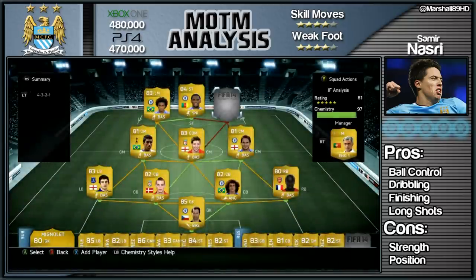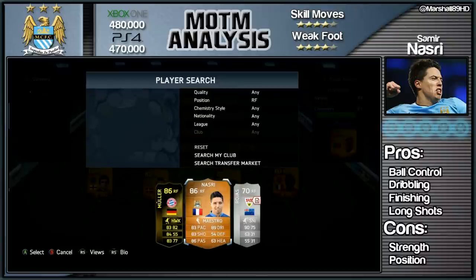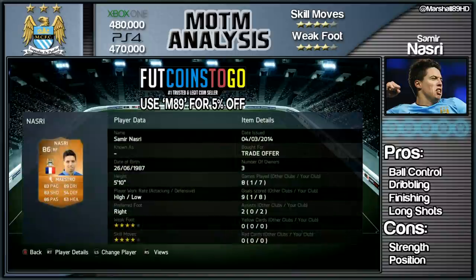How's it going lads, Marshall here and welcome to the first Man of the Match review from myself on FIFA 14. It is Manchester City's Samir Nasri. If you do want some coins to buy him lads, visit FUTCoins2Go and use that code right there on the screen, M89, to get 5% off.